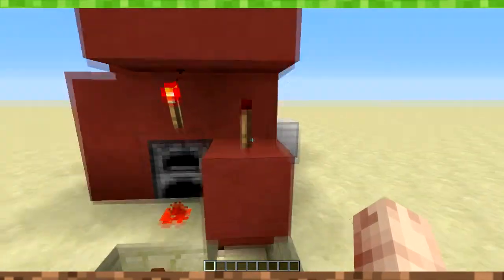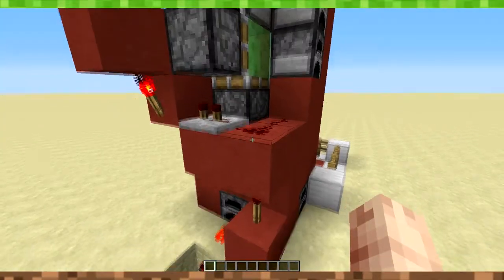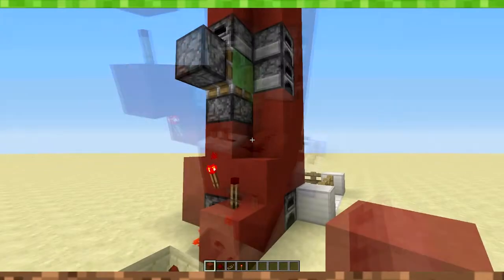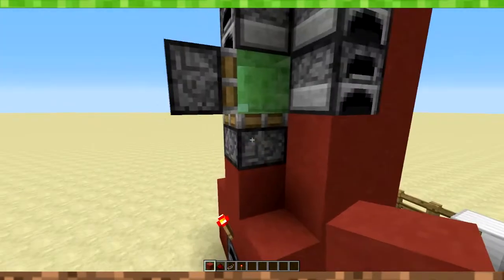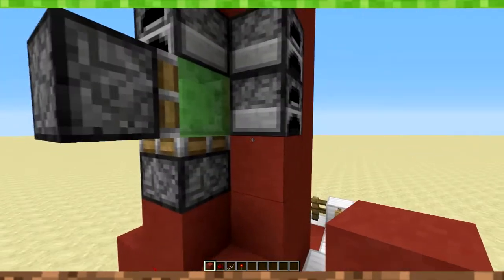This redstone torch right here activates the first jump pad that allows us to go higher. I will do one of these with you and then you can just repeat the pattern all the way up. What I recommend is before you start doing your redstone and stuff, make sure that you place all your furnaces, all your sticky pistons and all your slime blocks in the correct way so that you've got that taken care of.